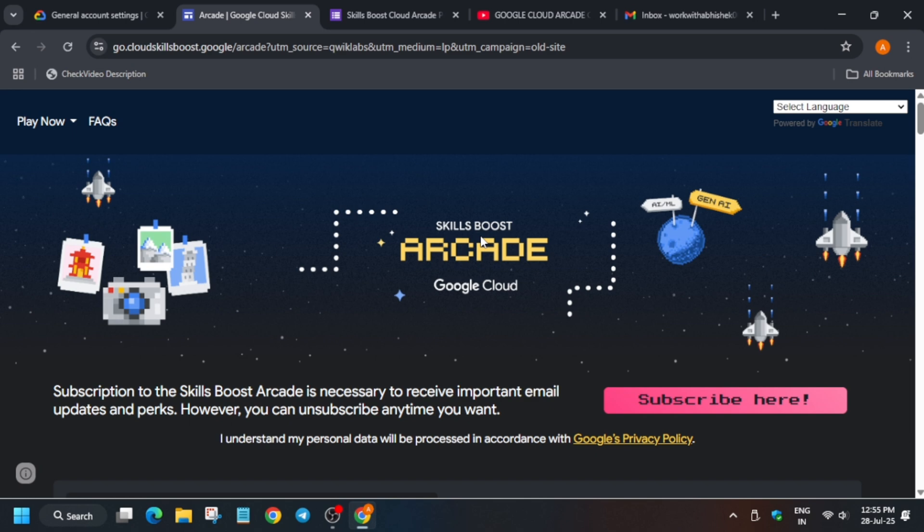To sum up this video: first create your Cloud Skills Boost account, make your profile public, and then subscribe to the Arcade — and do not change anything in due course of time. That's all for today. Do like the video and subscribe to the channel. Thank you guys, have a great day.